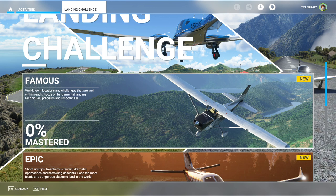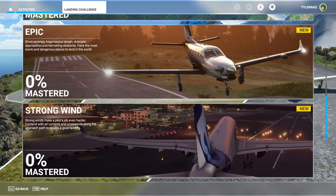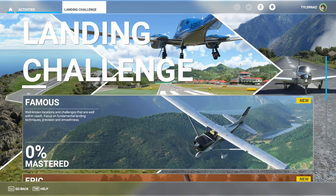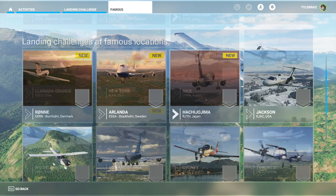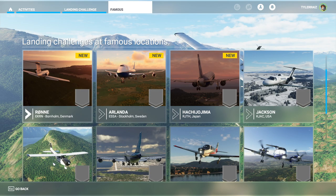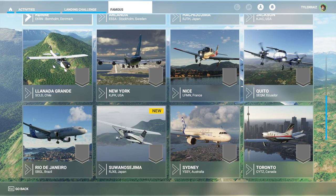We're going to start off with probably the easiest one. There's the famous one, the epic which is short airstrips and treacherous terrain, and then the strong wind one which is probably the hardest. Starting off with the easiest first, we have 12 challenges here. I'll go through them once and then some of these I really have not tried before, so we will find out how it all works.